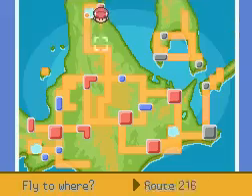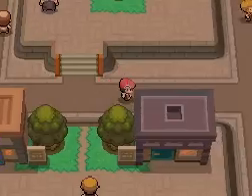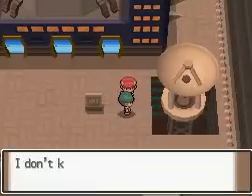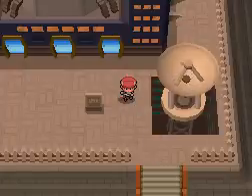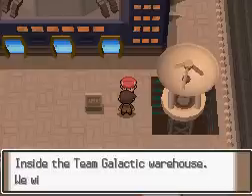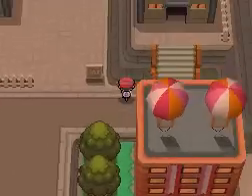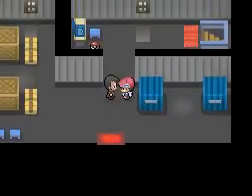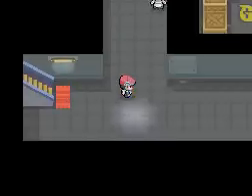Now fly to Veilstone. Let's go to the headquarters. It's Looker. We're supposed to go in this galactic warehouse over here - that's where we got Dawn's Pokedex back from, and where we got the HM for Fly. He used the storage key and we got this thing, which is a Dusk Stone.